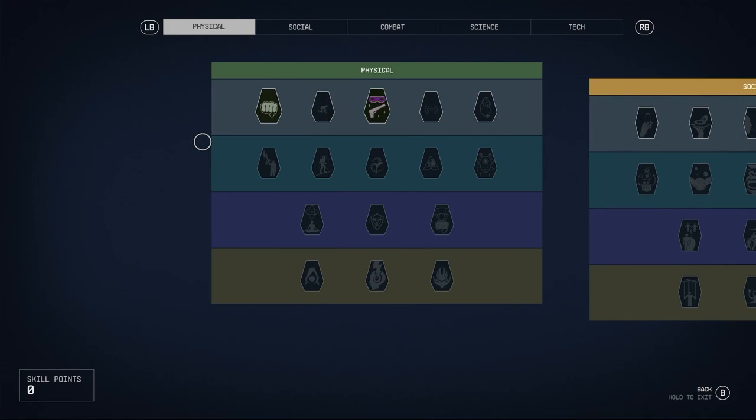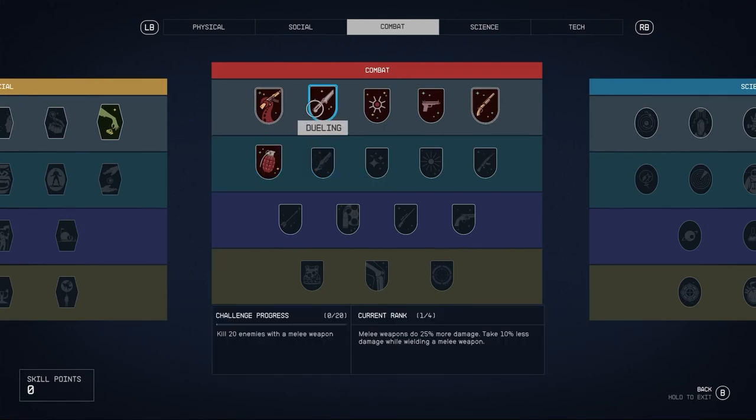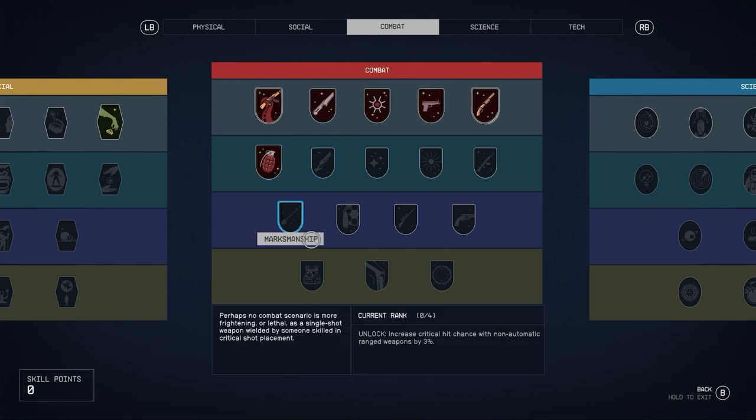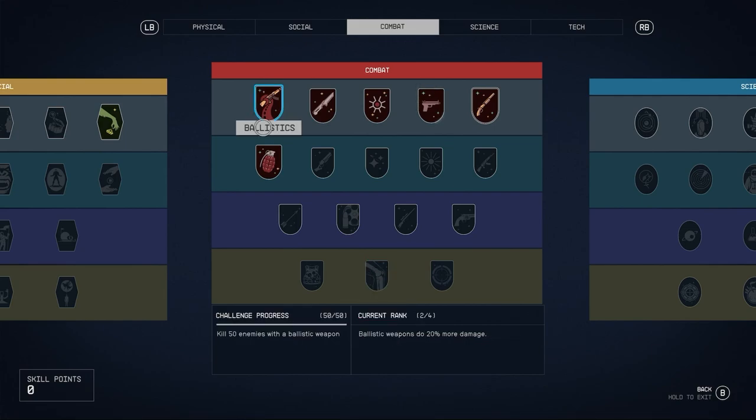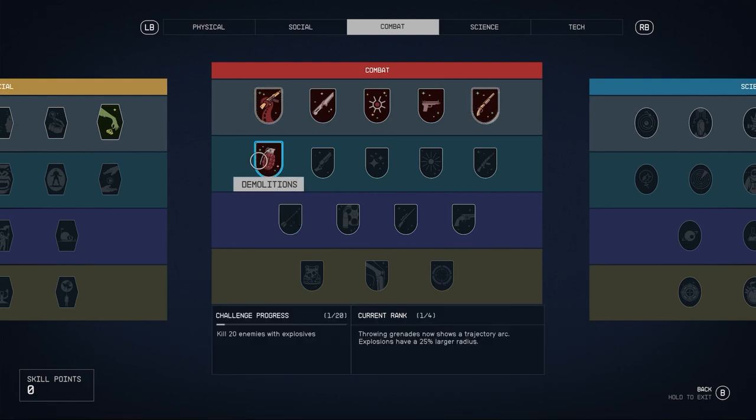That is to say if Bethesda doesn't decide to add even more perks later down the line. You can upgrade skills straight away if you have enough points saved up — just collect your levels then go over to the perk and upgrade it. Unfortunately you cannot read the descriptions of locked perks before you unlock them, but challenges to rank them up are quite easy and once you unlock a perk you will be able to get through them — it makes it more fun.